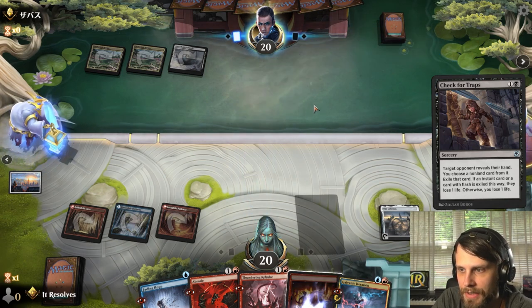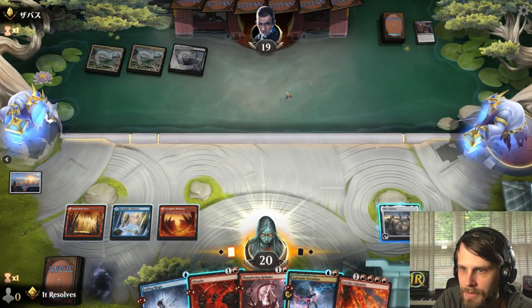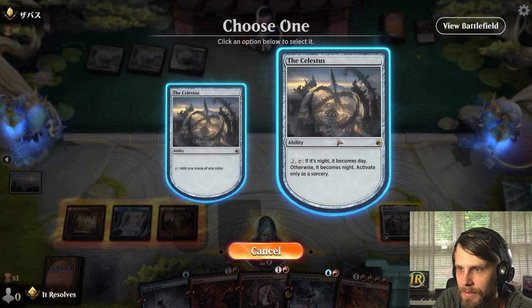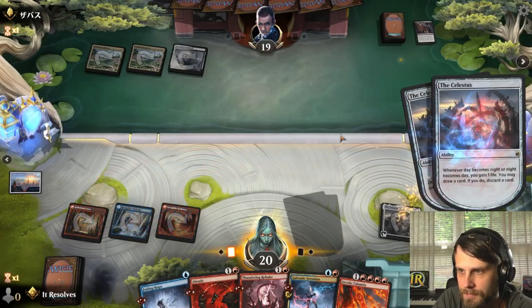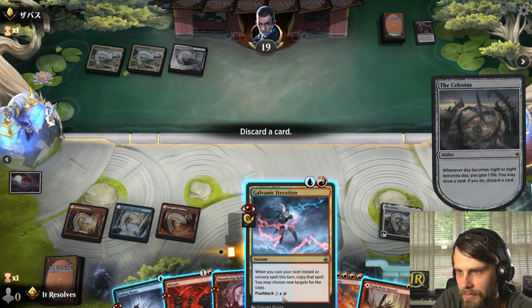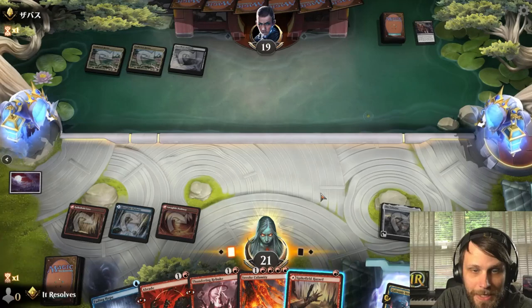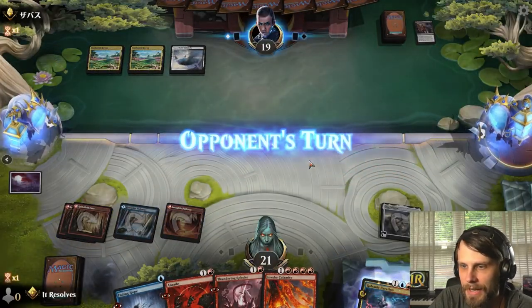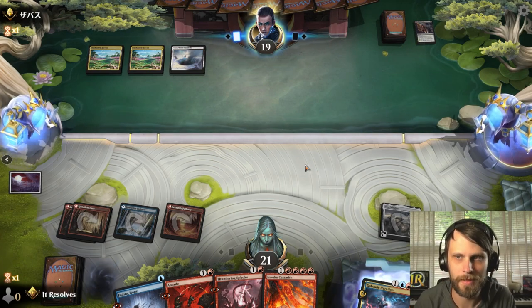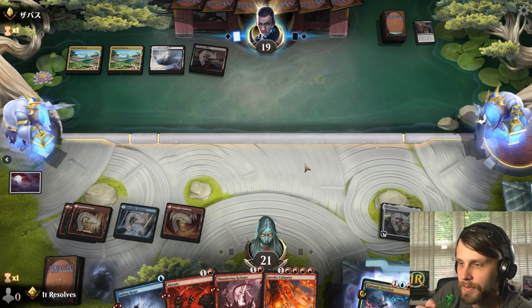They may think Galvanic Iteration is a combo piece, but it looks like they did take Burn Down the House. Let's do this — oh, that's a land. We'll be entering maintenance soon everybody, let's see if we can make it before then. This isn't great honestly — we're a little stuck because we don't have a Body of Research, but we'll see what happens.